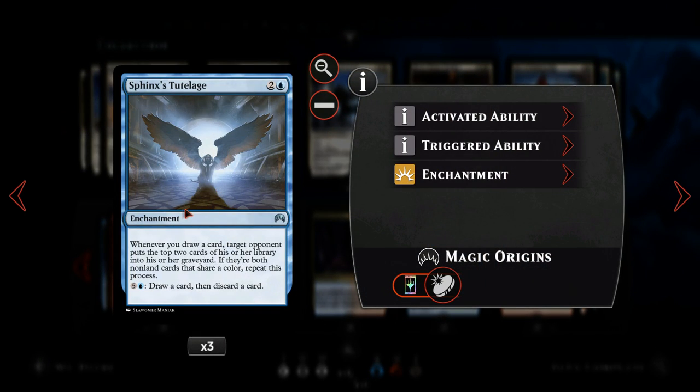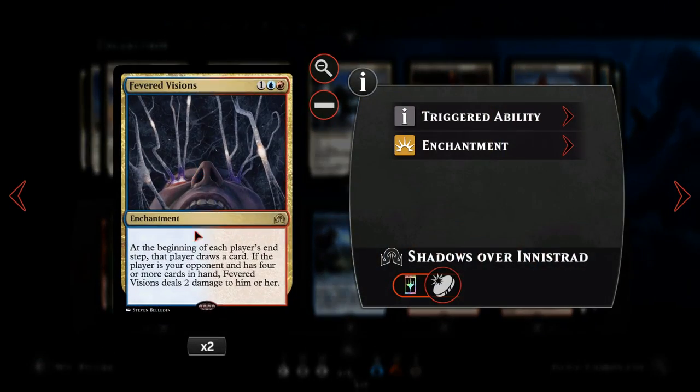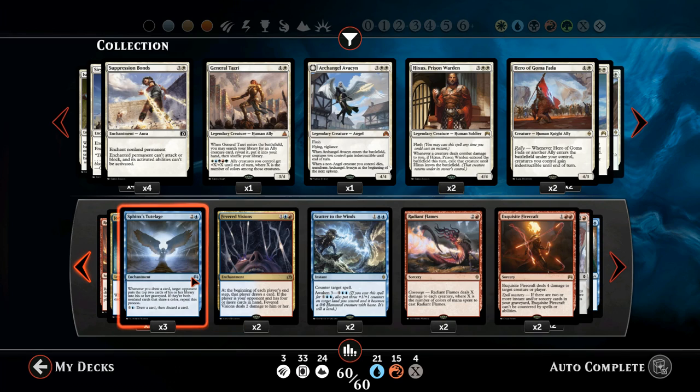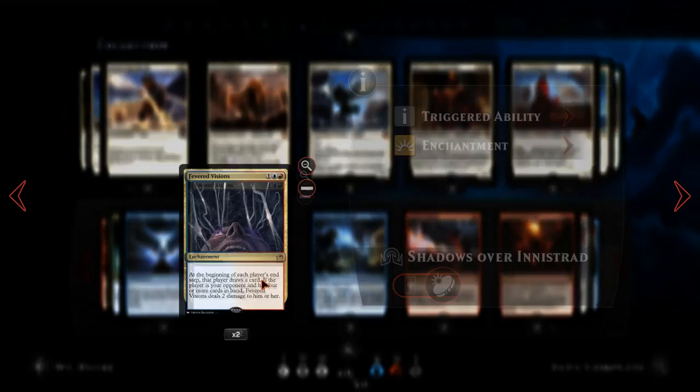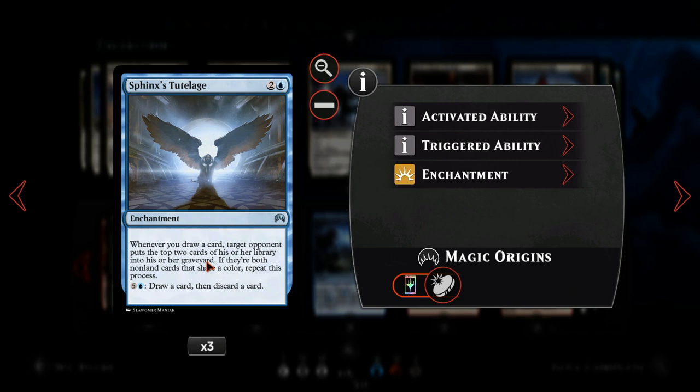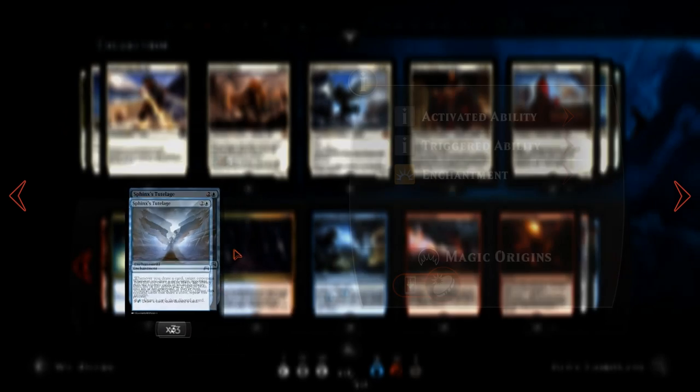Of course in any mill deck we're going to include Sphinx's Tutelage. Whenever we draw a card, our opponent puts the top two cards of their library into their graveyard, and if they're both the same colour and aren't lands, we repeat the process. I had a funny match playtesting where I had all three copies of Sphinx's Tutelage down and my opponent had played their own Fevered Visions — they were essentially milling themselves three times a turn and rage quit the moment I dropped the third Tutelage.